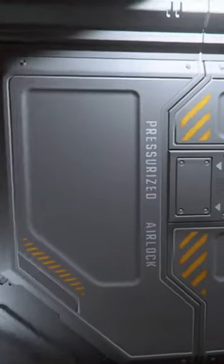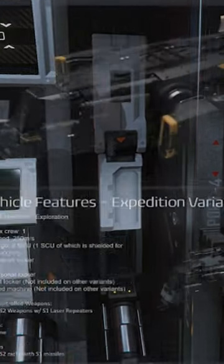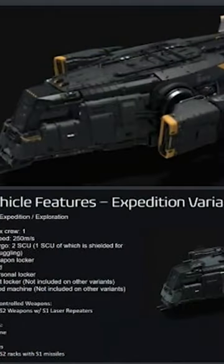A visual leak of the Cutter — honestly I would like to say it looks kind of cute, but it's kind of ugly. As you can see here, it's a different looking ship. It is a multi-variant ship, so this one is an expedition variant.